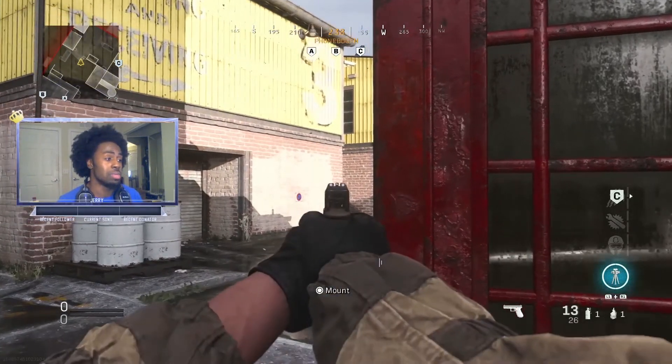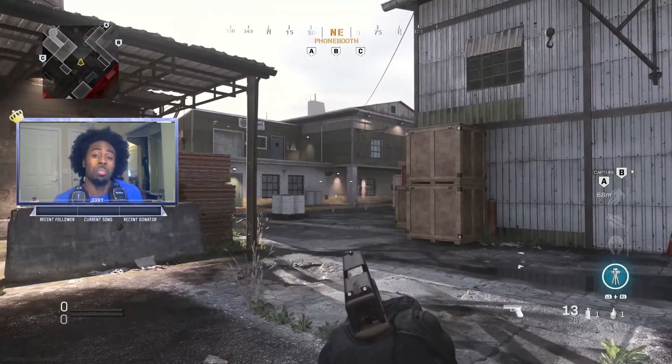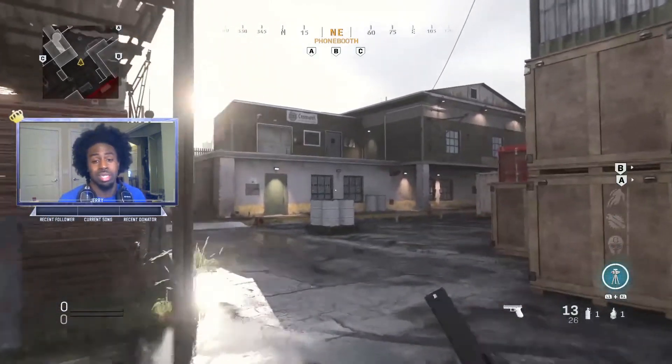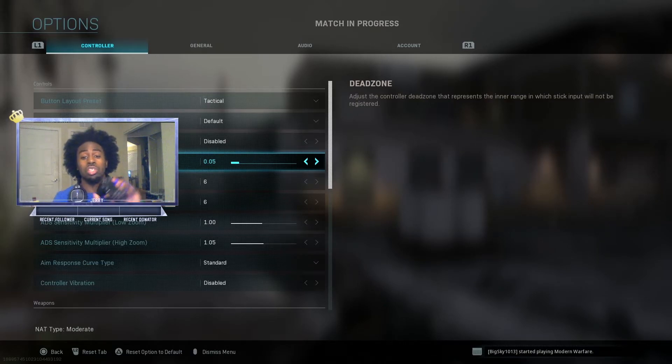For me it's not that bad, but if I'm aiming down sight long range and it's moving, it will get pretty annoying — especially in Warzone. I need a quick fix for this. It's easy: go to your options, go to your dead zone, and put it up to 0.05. And that'll be pretty much it — pretty easy fix.